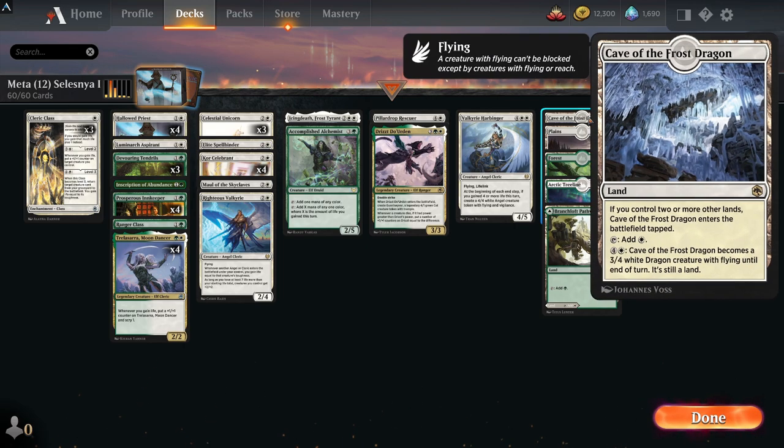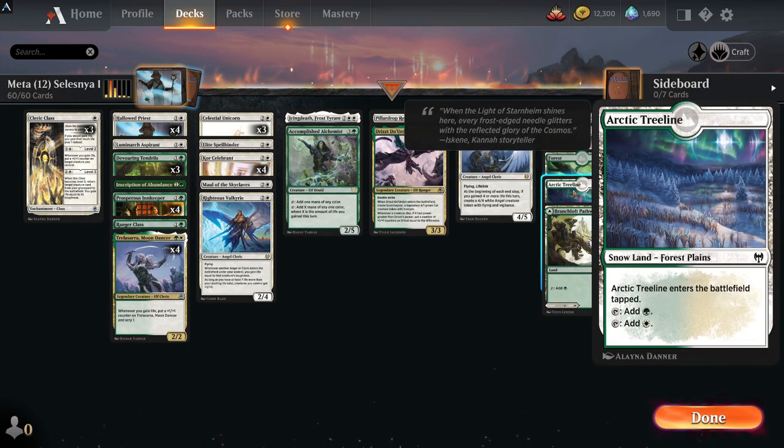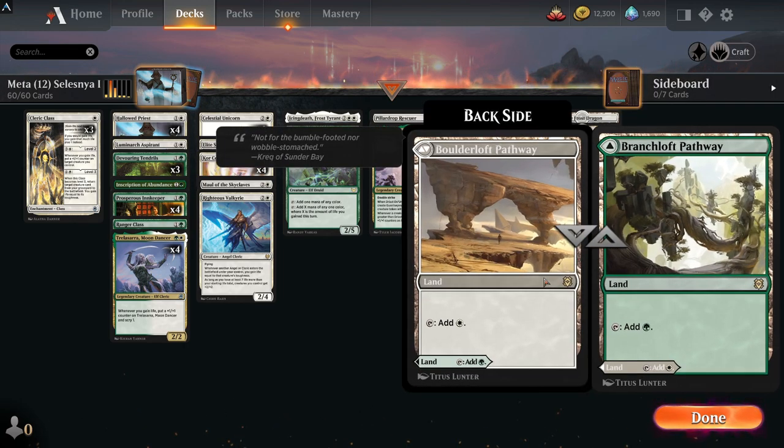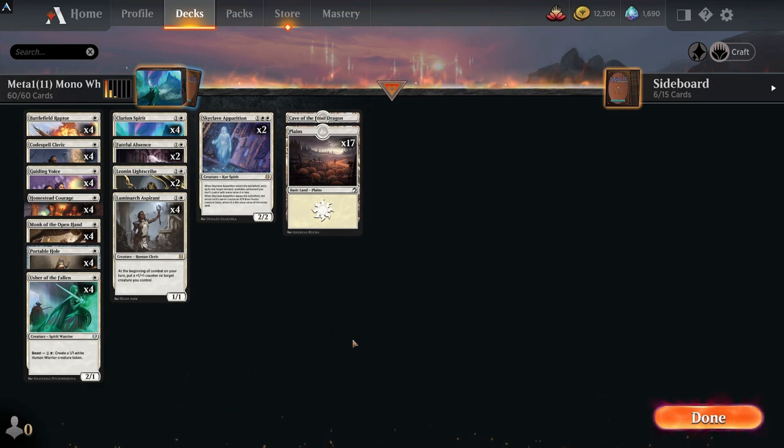Before we move on, a quick look at the land base: it runs Cave of the Frost Dragon as an extra creature land, basic lands, a tapped snow forest, and the Branchloft Pathway as well, saving some rares on the land base. Selesnia life gain is a very strong deck — if you play this I think you will be ranking up.